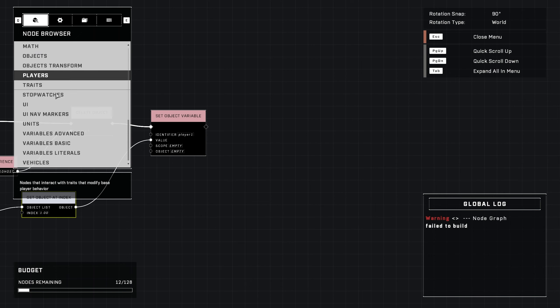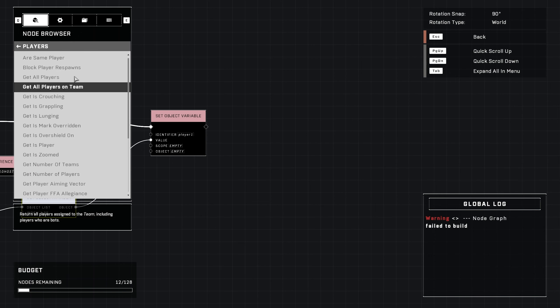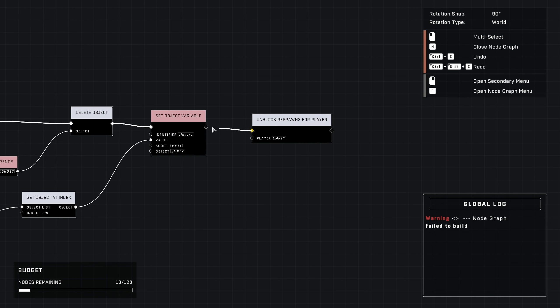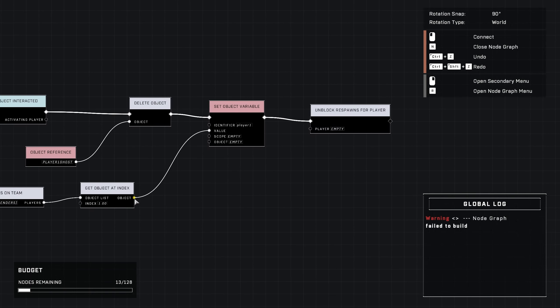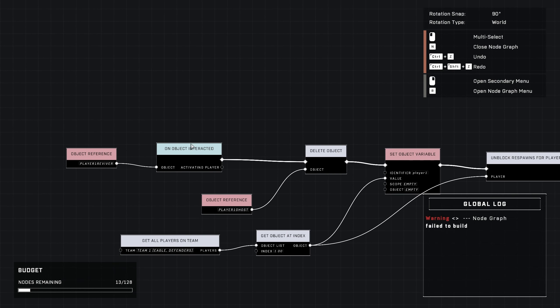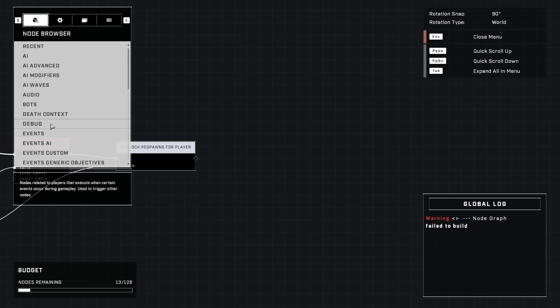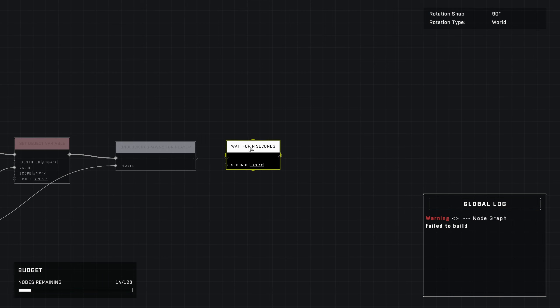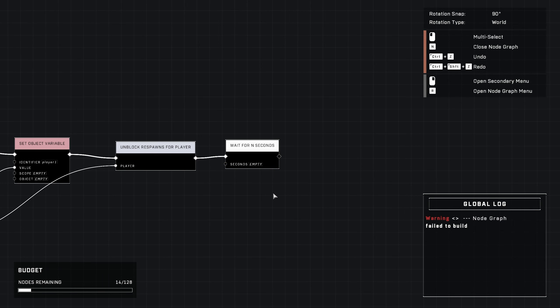Now put another object reference and then go to Custom Events and do 'On Object Interacted'. When people interact with this object, get a Delete Object node, connect that in, and then connect an object reference for our orb or ghost — this is the identifier that someone is dead. Create an object reference for that and connect it there.